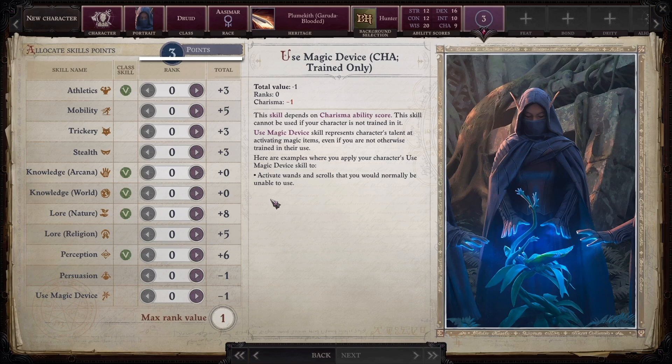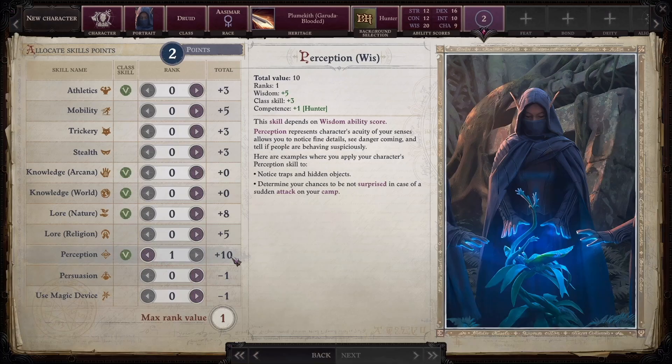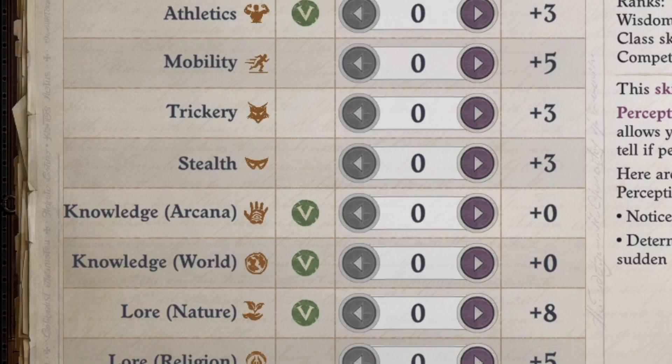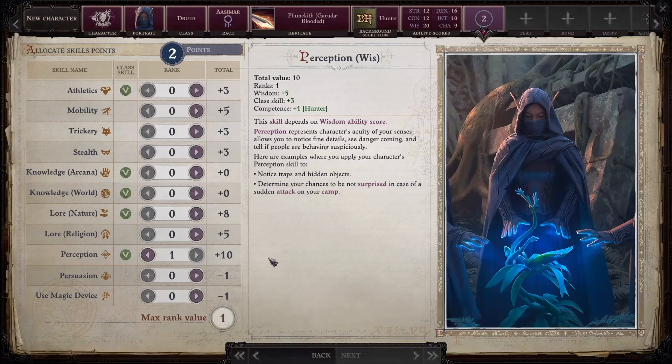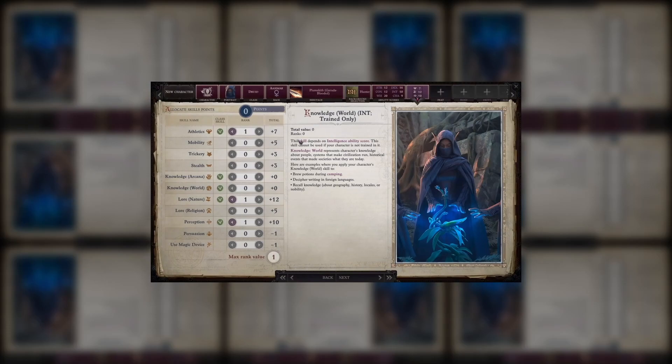Next up is skills. Certain classes will have access to a massive amount of skill points each level. Druids only get a few, plus more if you spend a lot of points on intelligence. The green marker in the class skill category means that you get a bonus to it after spending a point on it — my perception jumps from 6 to 10 with one point because of the class skill bonus. I recommend sticking to class skills on your character. No one character can be good at every single thing; that's why we have a party. Every skill gets a bonus from an ability score, such as wisdom for perception and strength for athletics. I'm going to choose perception, athletics, and lore nature.